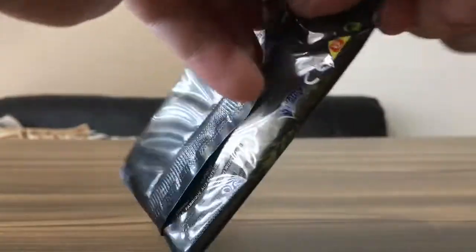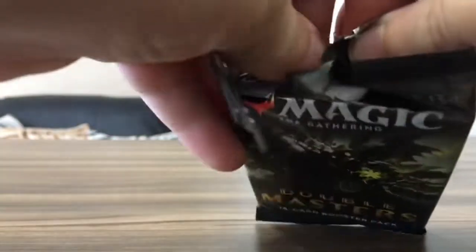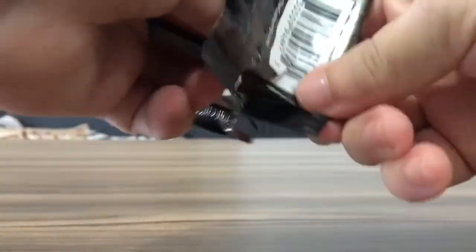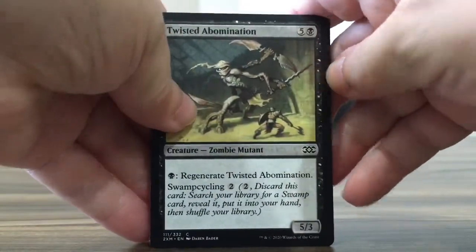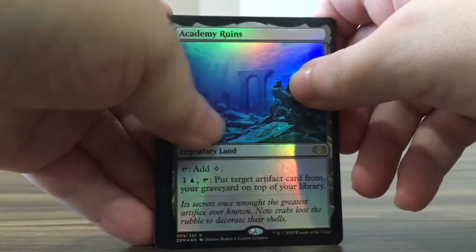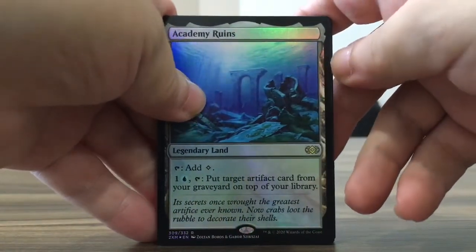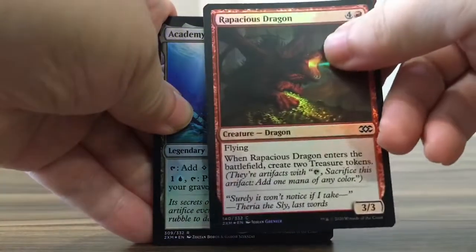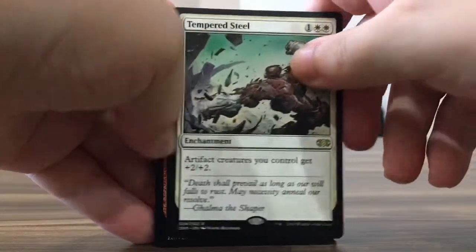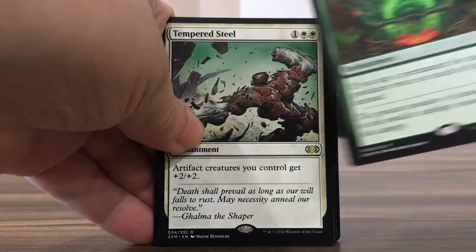Last pack. We actually pulled the Mana Crypt and a whole bunch of other nice stuff in other videos — you can just search for Double Masters. Academy Ruins Foil — foil rare, nice. Rapacious Dragon. Another rare: Tempered Steel and Mana Reflection.